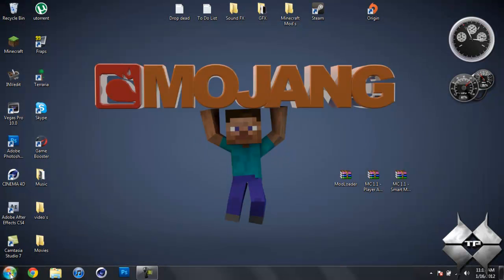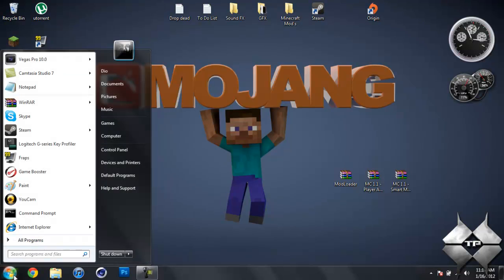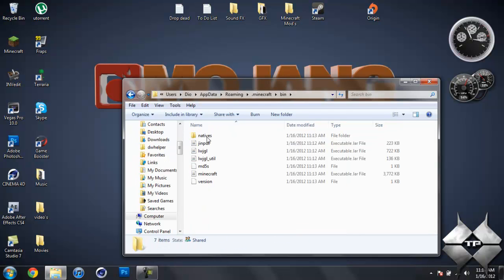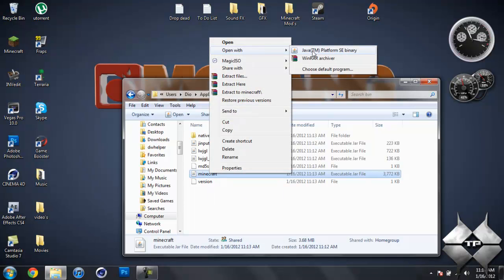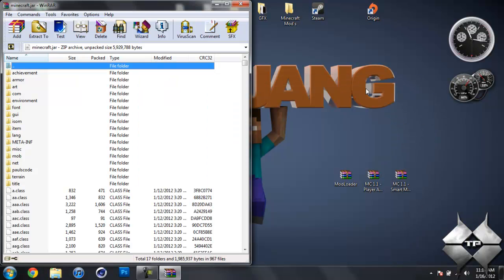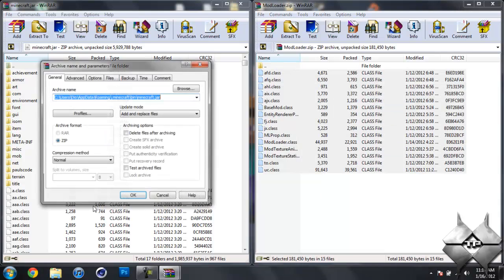When you're ready to install, go to Start and type in %appdata%, then open your Roaming folder, then open your .minecraft folder, then open your bin folder. Left click your Minecraft jar, right click it, select Open With, and choose your archiving program — I'm using WinRAR. Drag your Minecraft jar to the side. Open up Mod Loader, highlight all the class files, drag them into your Minecraft jar, and hit OK.